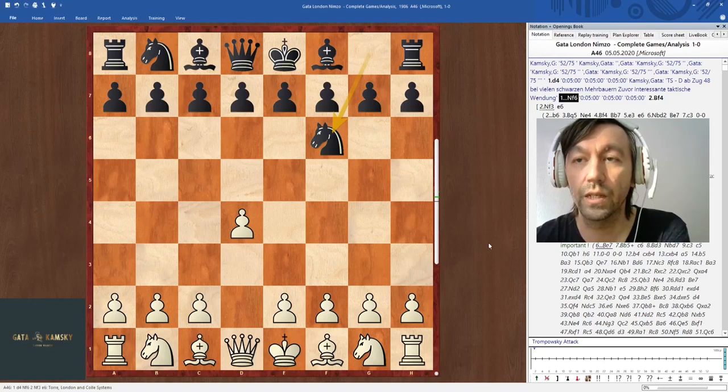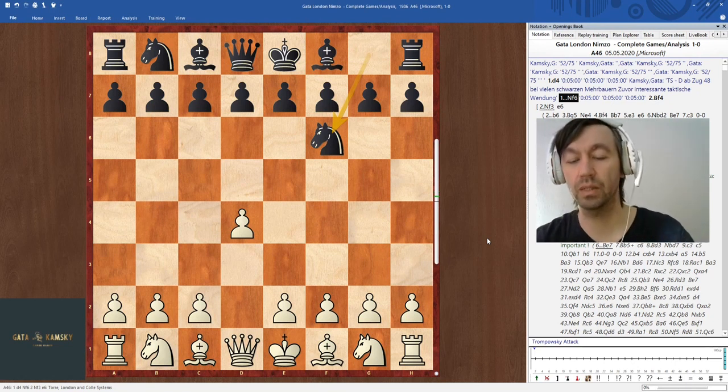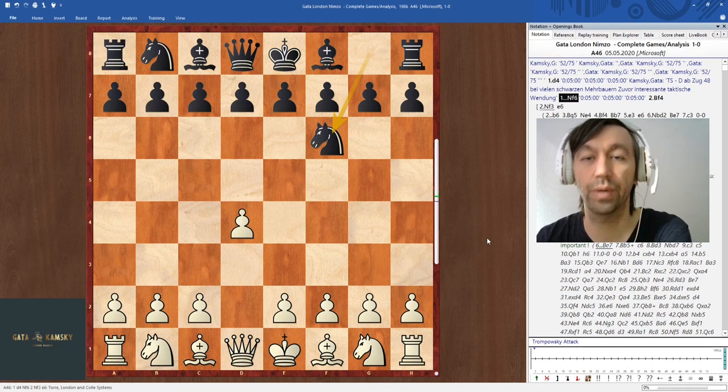Hello everyone. Today we're going to continue covering the London System with e6, and we're going to take a look at the quite important sidelines related to Black's Qb6.